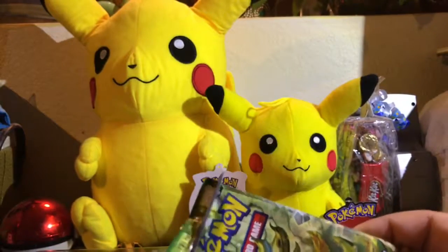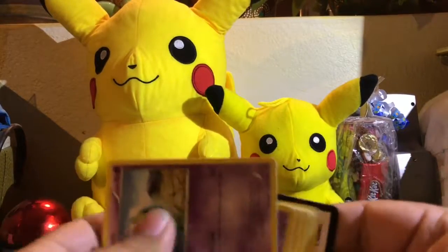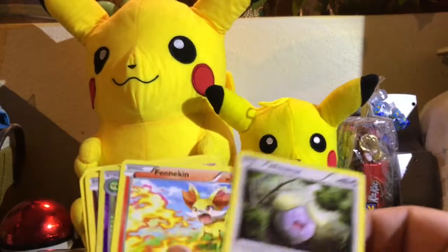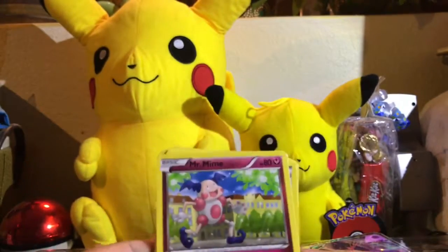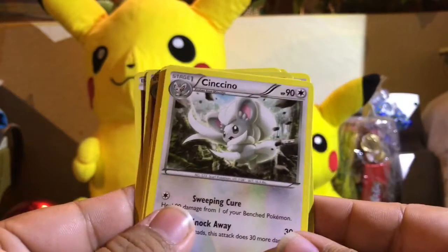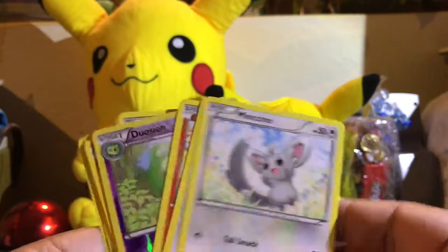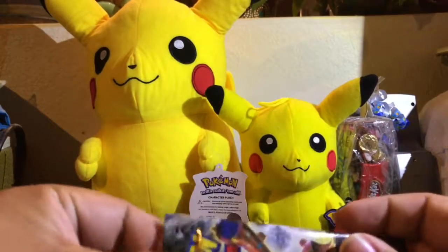Then we got the Fates Collide next. Let's see what we can get — hopefully something good. Here's another code. We got a Whismur, a Finnequin, a Reverse Duskull, a Mr. Mime, an Energy Pouch, a Special Energy, and then Solosis, Gothita, and a Minccino. Again, terrible pack opening. I do apologize for butchering these names — a lot of them I don't really know.